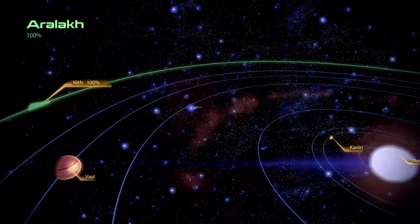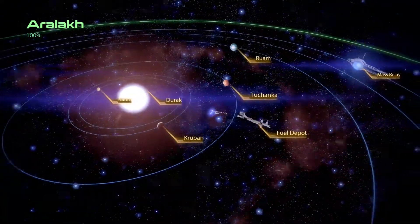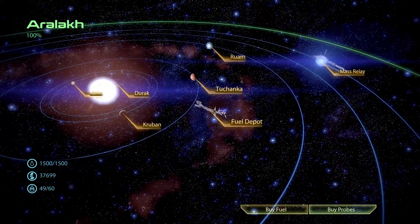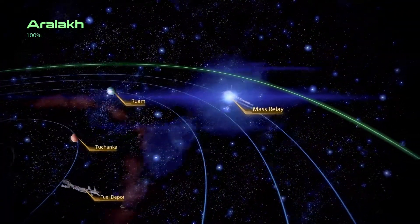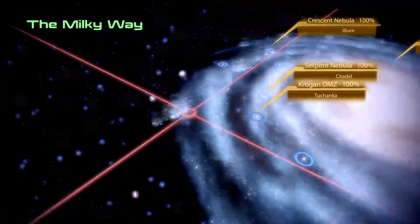Let's go back to that mass relay and see if I missed any other areas. Get some fuel first, and some probes. Alright, let's hit that mass relay — mass relay jump. Local cluster, I got that 100% explored.